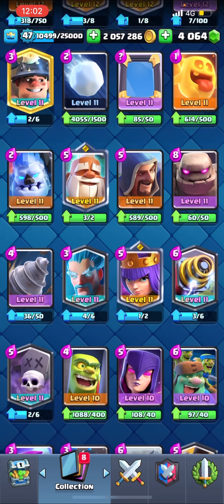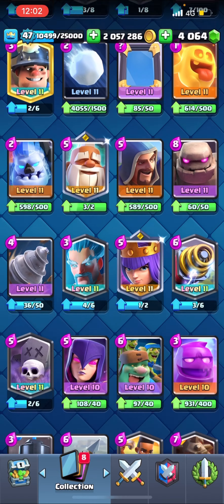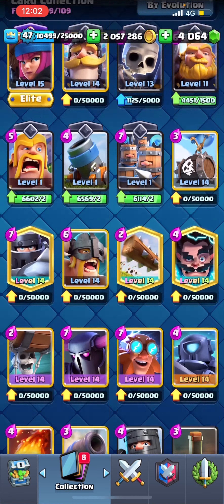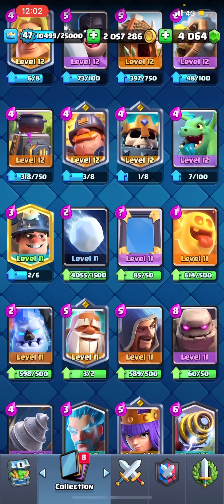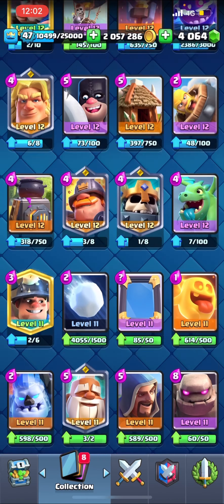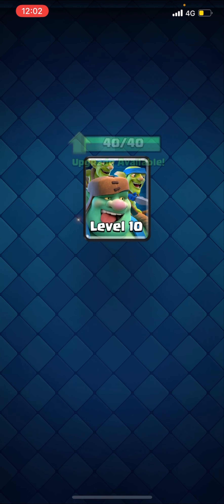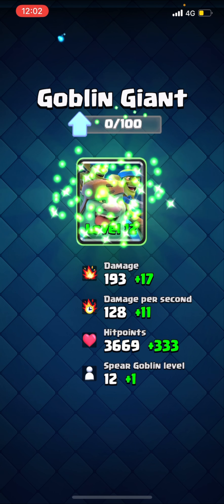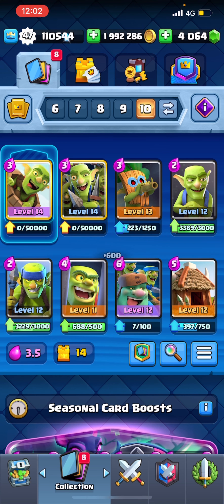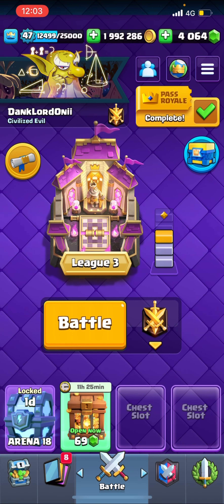For a building we'll use the goblin cage, and then we can use the goblin giant. Is there any more goblin cards? There's goblin hut — let's use that as well. I'm gonna upgrade this guy quickly. They cap at level 11 so we'll just leave it like that. Yeah, this is the deck — a 3.5 goblin deck. Anyways, let's jump into it.